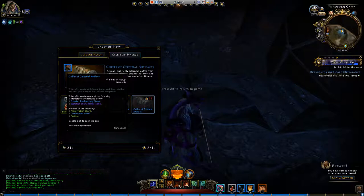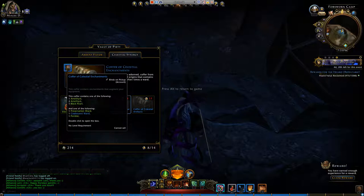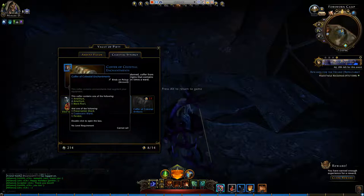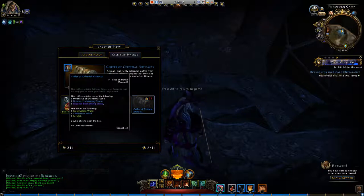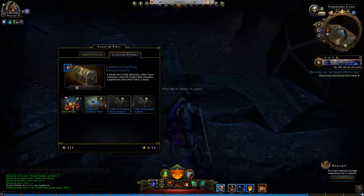Both boxes cost 11 and both have almost the same content. The second part — the Preservation Ward, the Coalescent Ward, and Peridot — is the same for both. The difference is the first part. The Coffers of Celestial Enchantments has an Amethyst, 2 Amethysts, or a Black Pearl. The Celestial Artifact box has a Moderate Enchanting Stone, Greater Enchanting Stone, or a Superior Enchanting Stone. Now I buy these — I actually don't know why you would ever buy the first one.